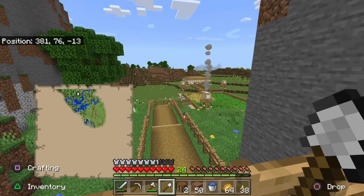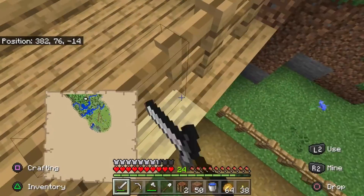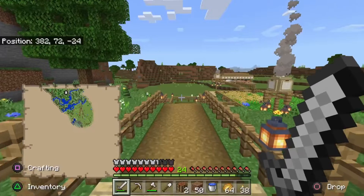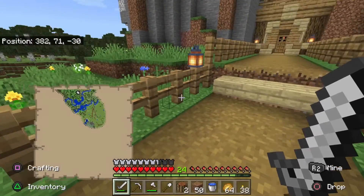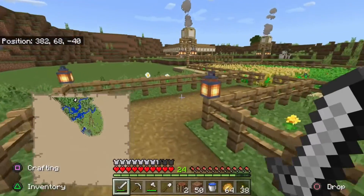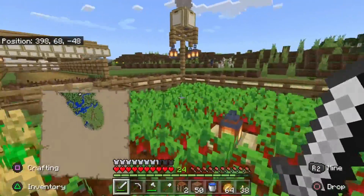Alright, this is episode 9 of our Minecraft Hardcore series. For this episode, we are going to explore our world. I'm planning on filling out this map we have right here that we're holding in our left hand, so we're just going to fill that out. And also we're going to check out that village before we fill out the map.